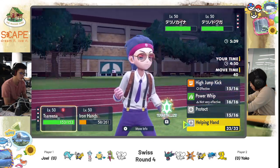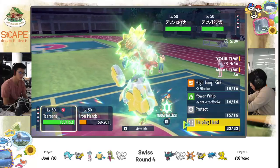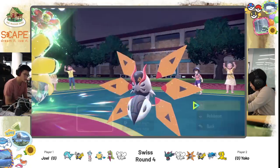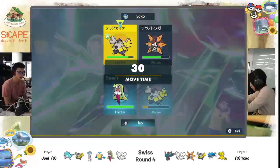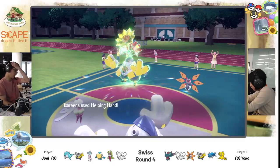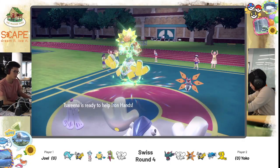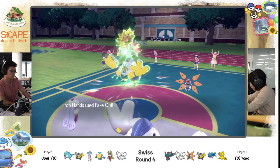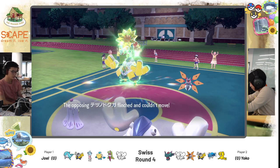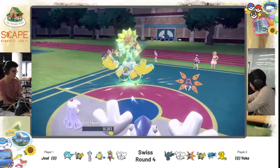Yoko's Iron Moth is the fastest on the field. Judging from the Heat Wave, it might be the role to pick off Iron Hands. Even if Joel's Iron Hands survives, he still has to win the speed tie to get off a Drain Punch. We do see a Helping Hand here — Iron Moth will move first. Fake Out! Helping Hand-boosted Fake Out. That's a lot of damage — good chip. But that's the end of Iron Hands here. Robot Hariyama!